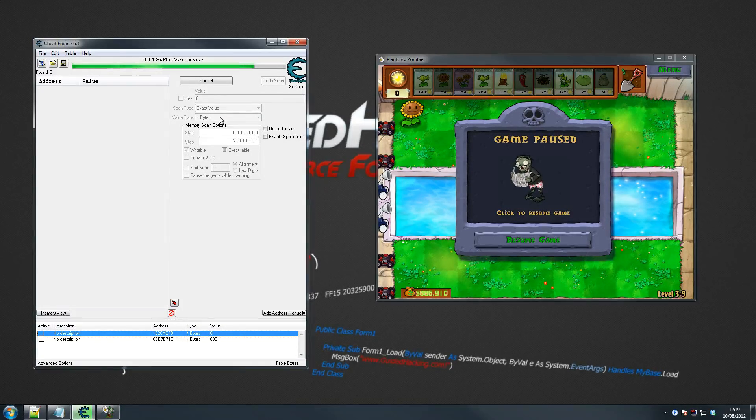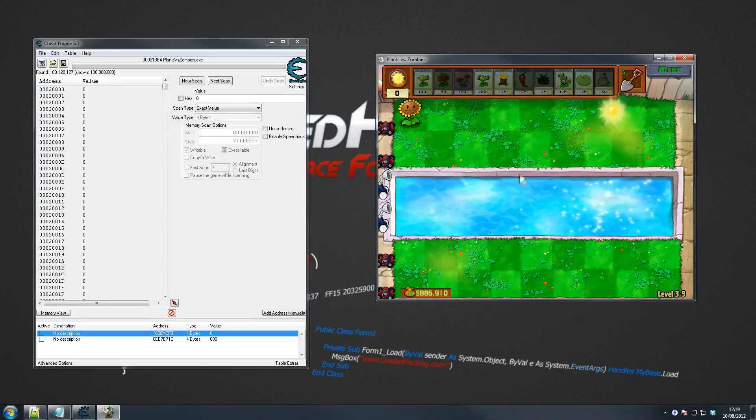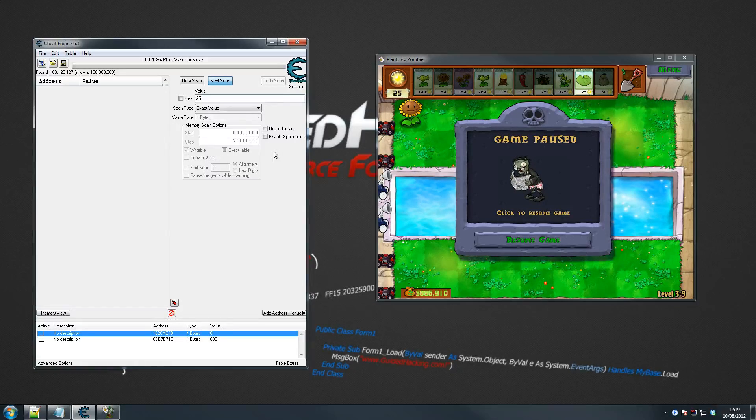Hopefully this will make more sense by the end of the tutorial — if not, feel free to re-watch. So first thing we're going to look for is our sun level. I chose sun because it's straightforward to find, and I want to focus more on the actual pointers than on the finding process itself. Okay so we've got it at zero, let's just get some sun — there we go, we're at 25. I'm just having a scan here.